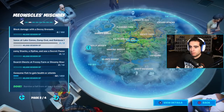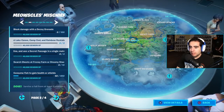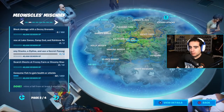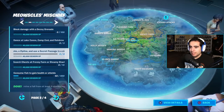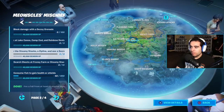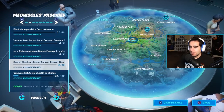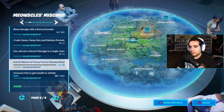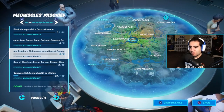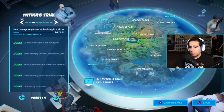Next, dance at Lake Canoe, Camp Cod, and Rainbow Rentals — I'll go into that one to show you where those locations are. Then ride the Steamy Stacks, a zipline, and use a secret passage in a single match — that's also easy and doable in Team Rumble. Finally, search chests at Frenzy Farm and Steamy Stacks. You can combine that with the Steamy Stacks ride challenge in the same game.